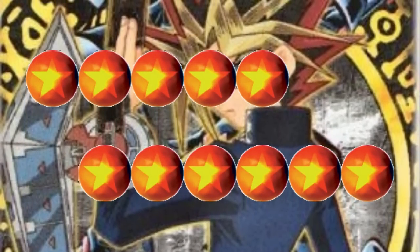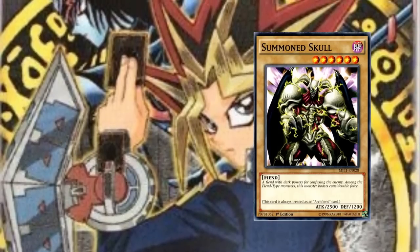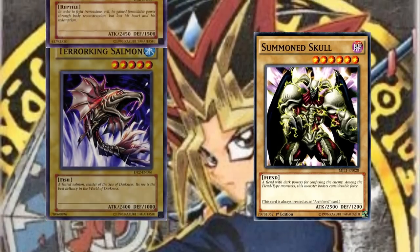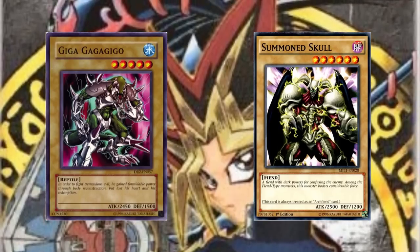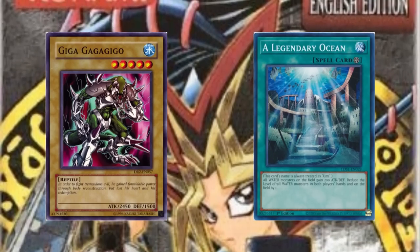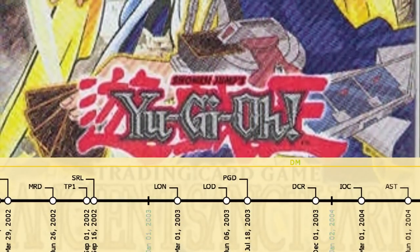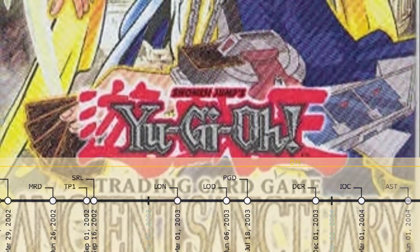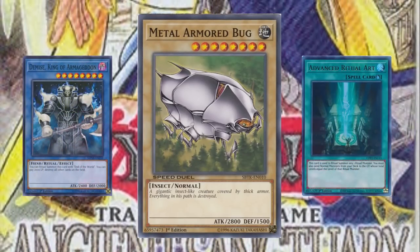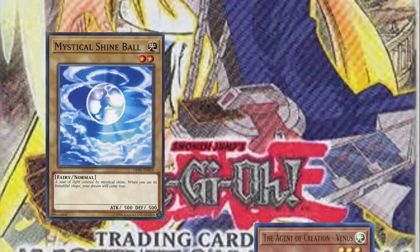Turning our attention to the 1 tribute slot, there is an interesting development. Summon Skull really did eat up a lot of design space, so I've been neglecting other 1 tribute beater monsters like Amphibious Beast or Terror King Salmon. But Giga Gaga Gigo is a bit different, and not just for the lore progression. This card can be normal summoned under a Legendary Ocean without a tribute, and can even attack over Summon Skull after the field spell's attack boost kicks in. Ancient Sanctuary continues the high batting average with some actually meta normal monsters, namely Metal Armored Bug — used in Demise OTK decks specifically with Advanced Ritual Art — and Mystic Shine Ball, which is still worth considering today when used in combination with the Agent of Creation Venus.